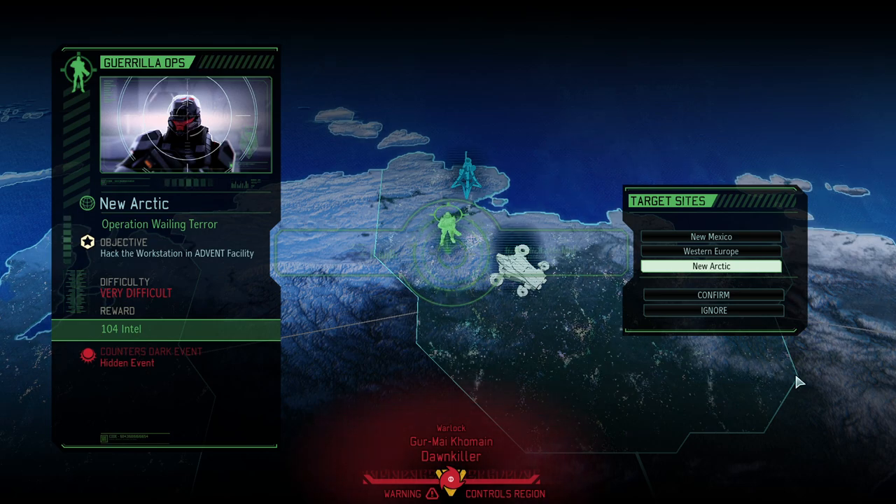Hello and welcome back to XCOM 2: War of the Chosen. My name is Saiken, and today we're going to continue our 'Choose to Lose' campaign. I decided to go with the next Guerrilla Ops mission, Operation Wailing Terror, where we're trying to hack a workstation and get intel at the end, which is okay-ish. But mainly I'm highly worried about that hidden event — it could be anything — meaning we're potentially going to deal with Vigilance, which is a nasty event.